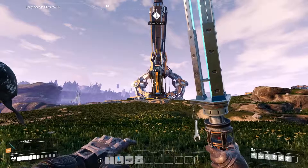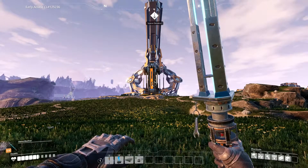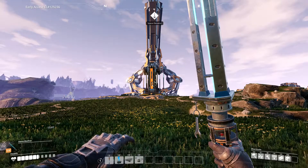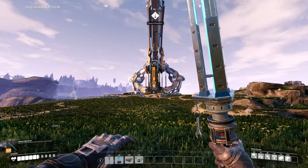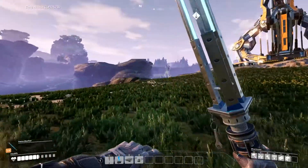Welcome back to Satisfactory. In today's episode I want to start coal power - any shape or form, even if I don't finish it I need to get it started. I'm at the point where I'm getting really bored of chopping down trees with my chainsaw. As fun as it is, it's a little bit tedious whenever the power goes out.